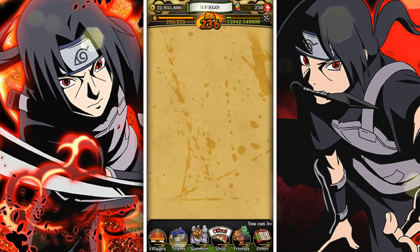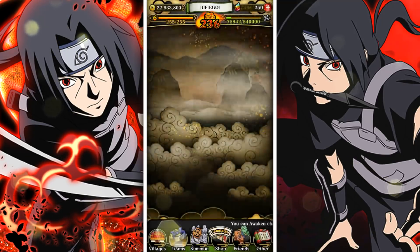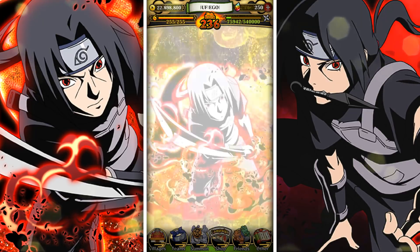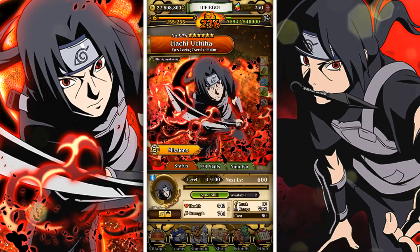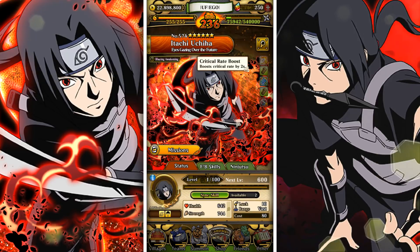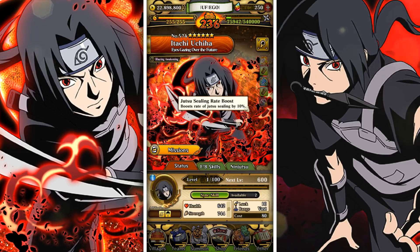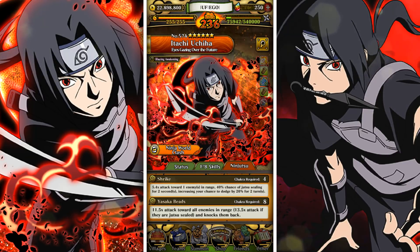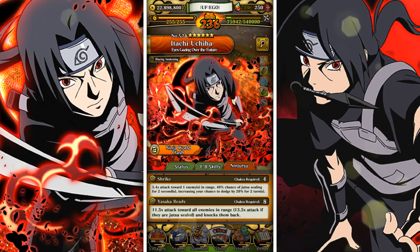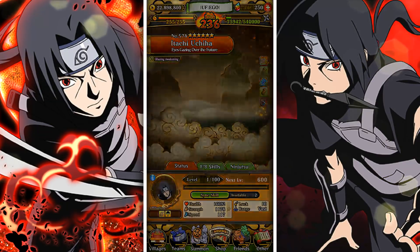We're going to go ahead and awaken the boy because we're doing a showcase video for him. I want to go more into the PVP form. Abilities are critical rate boost, substitution, zero potential chakra substitution, and jutsu sealing rate boost. 11.5 towards all enemies in range, 13.5 if they're jutsu sealed, and 117 speed.